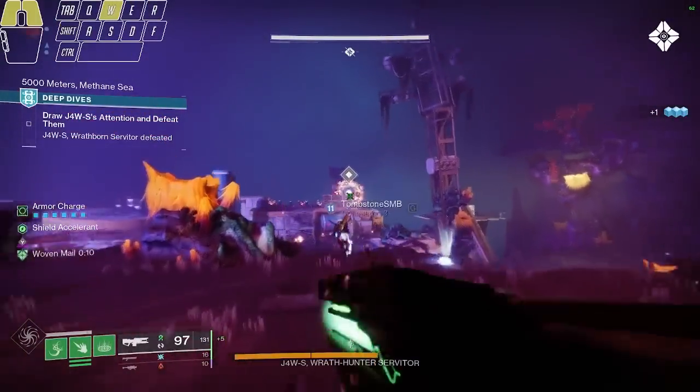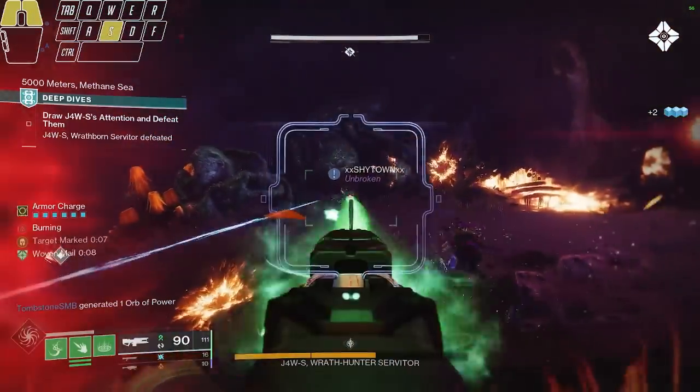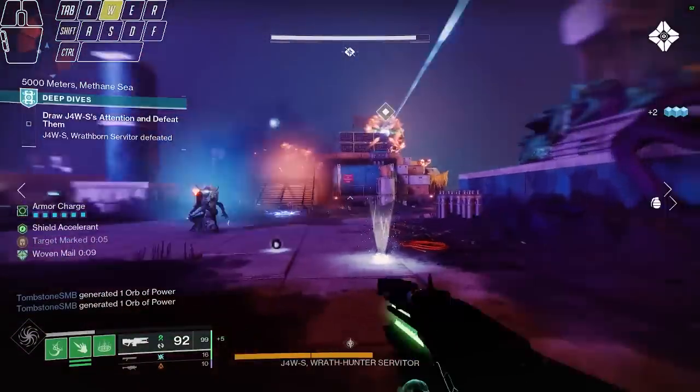The Navigator is the new dungeon exotic from the new dungeon, Ghost of the Deep. Its perks are as follows: firing at an ally grants them and yourself Wovenmail, and firing at an enemy will sever them.